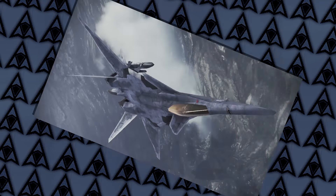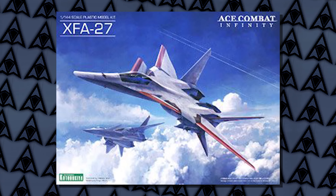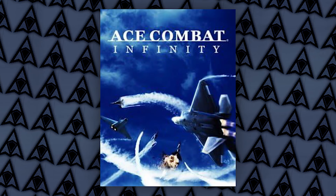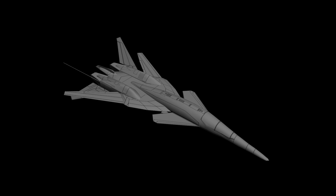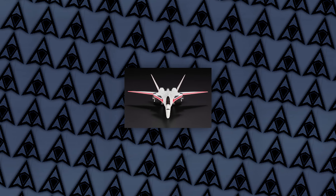Coming up to the number 2 spot is the XFA-27. First of all, this aircraft is the only plane without a designated name, just the design number. It appears in Ace Combat 2, X, 11, Joint Assault, Assault Horizon, and Infinity. In Ace Combat 2 it is a fighter plane, but it is a multi-role in all the other Ace Combat games afterwards. This thing has the longest nose ever. It's extremely sleek, it has an amazing red and white color scheme — I'd die for something looking this good.